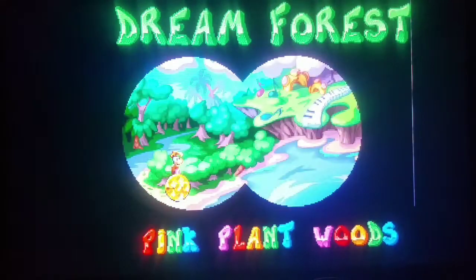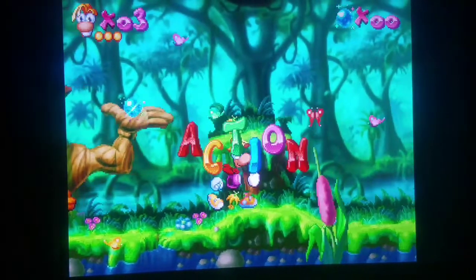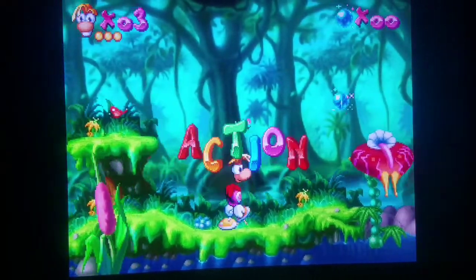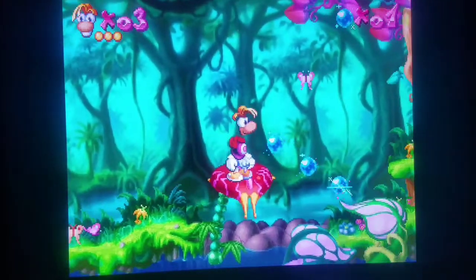Let's play Rayman for a minute and then try Aliens vs. Predator next. You can see there's already some nice animation — smooth and seamless — but we do not have sound, so it is what it is. We're going to be able to run roughly 20 games out of the catalog pretty decently with the MESS implementation. Dream Forest, Pink Plain Woods — we'll try the stage. Doom plays pretty decently as well. Definitely a lot better than running at three to four frames per second with Virtual Jaguar.